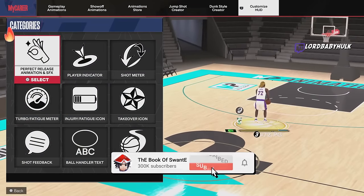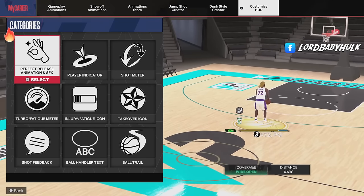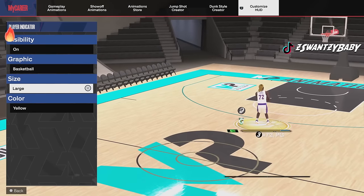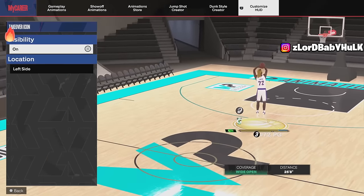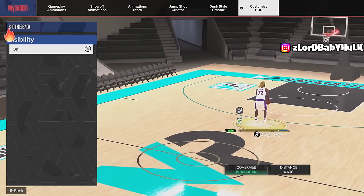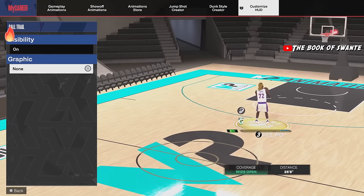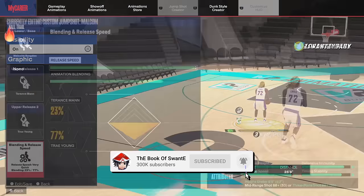In every 2K, people turn off all the visual effects to reduce lag delay. You can turn off your shot feedback, turn off everything. If you feel like stuff is really bothering you or you're lag delayed, turn all this off - it could help. They do this in every 2K, like the stage guys. The ball trail - they turn it all off. If you're experiencing issues, this is something you can test out.